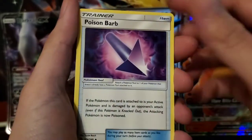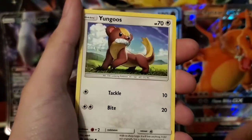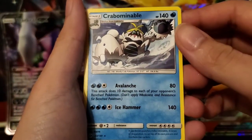We got a Charjabug, a Poison Barb, Wingull, Surskit, Sungoos, Litten, Fero, a Potion, and a Crabominable.